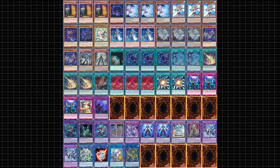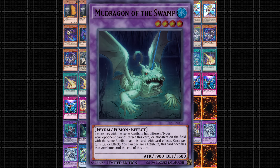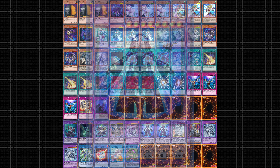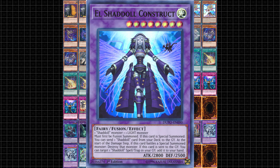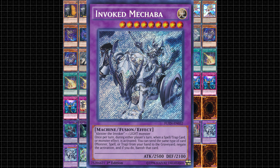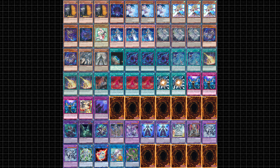The list has 3 main Super Polymerization targets. First, Mud Dragon of the Swamp, useful for breaking Despia and most combo boards. Second is any Shadal monster, which is how the deck typically opts to use Super Poly going first — it lets the deck eat any Light or Dark attribute monster the opponent throws at us. Lastly, we can do the same thing with Alistair the Invoker. It's extremely funny to Normal Summon Alistair, use Super Poly to make a Mechaba, then use Invocation to do it again.